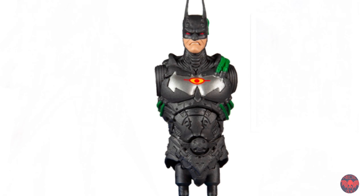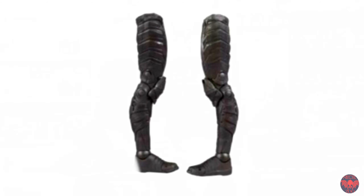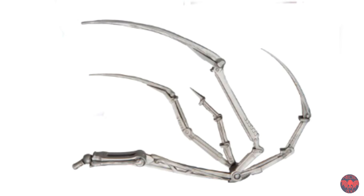Now the final collect-to-build figure is the Joker Bot. The Batman Beyond figure came with the torso and head, you have the arms from Shriek, the legs from Batwoman Beyond, and finally the wings from Blight.